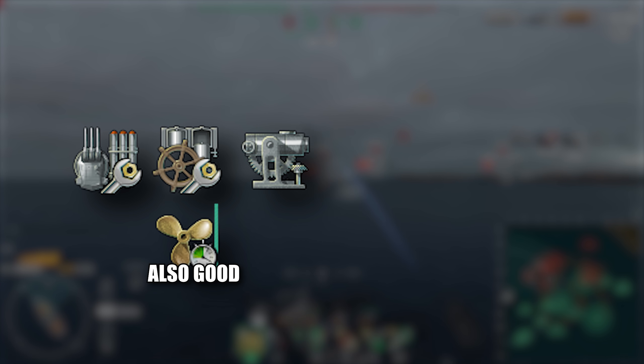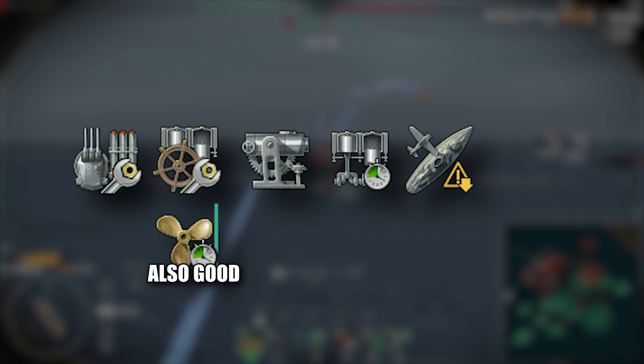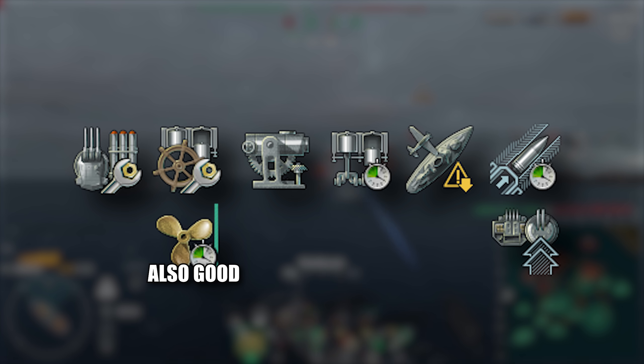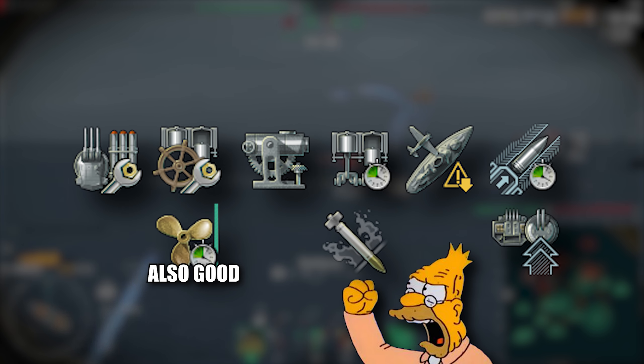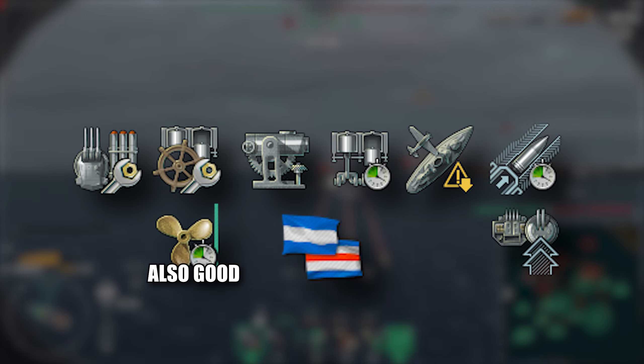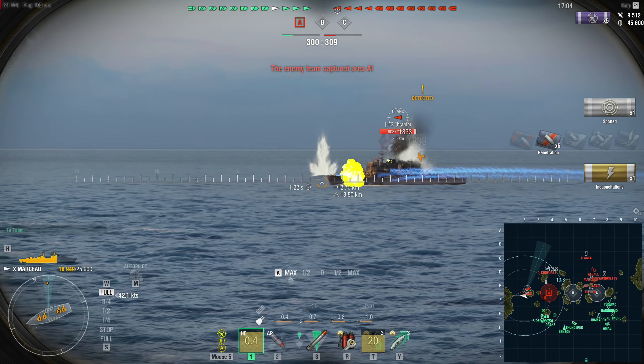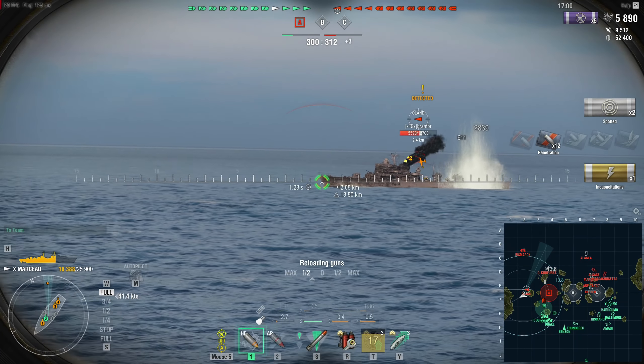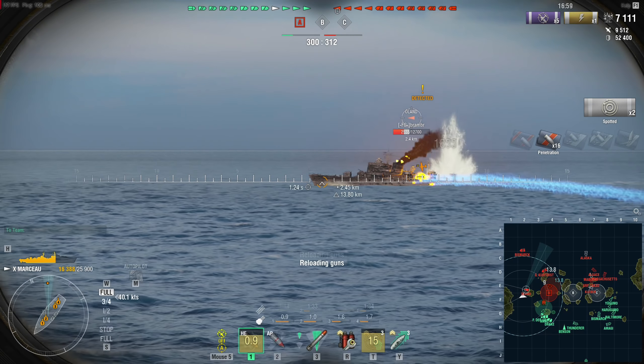For the upgrades, you get Main Armament 1, Engine Room, Aiming System, Propulsion, Concealment, and finally Main Battery 3, or Auxiliary Armament Mod 2 if you absolutely hate planes. Don't forget the Juliet Charlie flag. Striking the balance to make both sides actively moving, but providing a slight edge to your team while having crap thrown at you, is what the French are known for anyway.